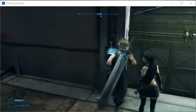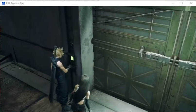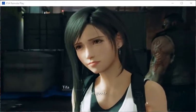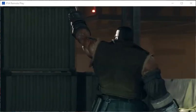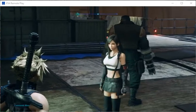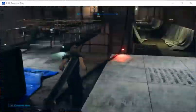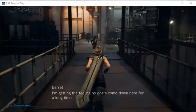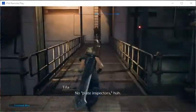This oughta open it. No good? Needs power, I think. That looks more like what we need. Control room. Let's check it out. Maybe no one uses that entrance. I'm getting the feeling no one's come down here for a long time. No plate inspectors, huh?